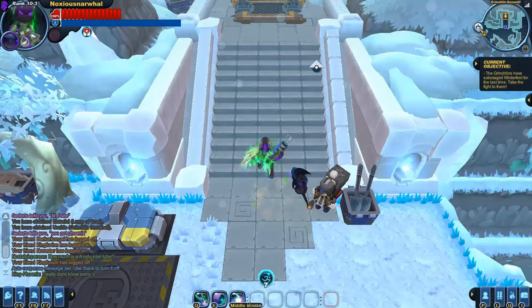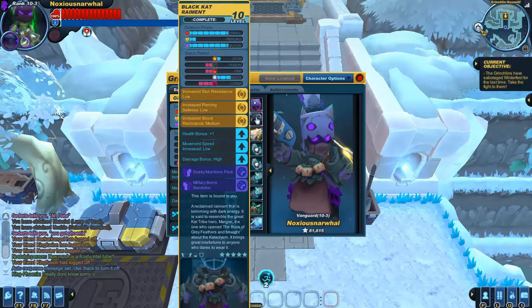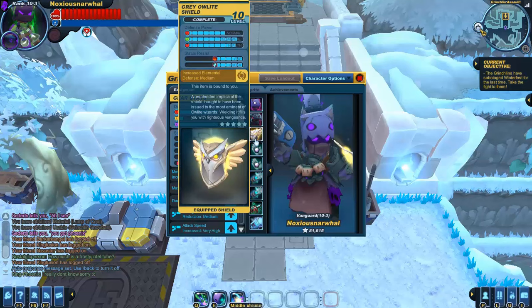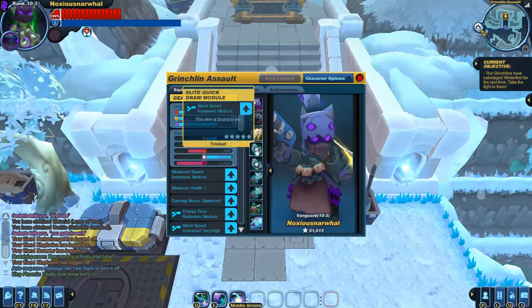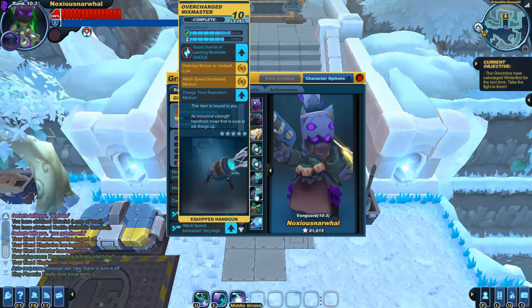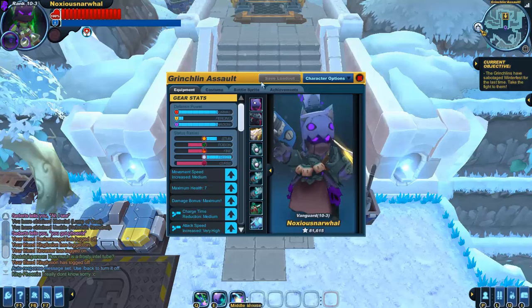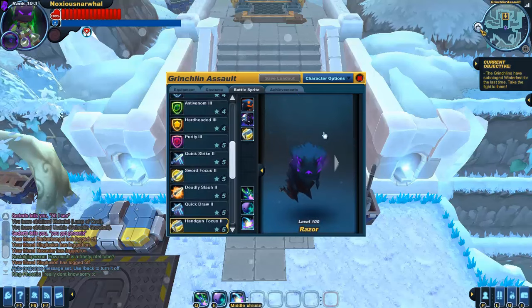Alright, hello everyone. Today we're going to be doing Grinchlin Assault, one of the event missions in Spiral Knights. We've got the Black Cat Cowl, Black Cat Raiment, a Grey Owlite Shield because the Fire and Elemental defense is nice, two Quickdraw Modules for attack speed, a couple Mixmasters, a Peppermint Repeater which is a Grim Repeater reskin, and a Permafroster — I'll go more over those later.